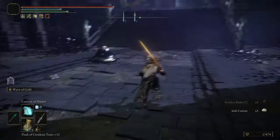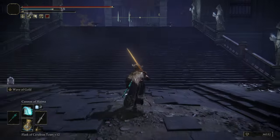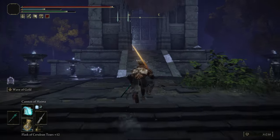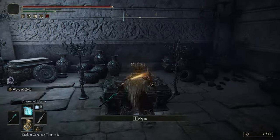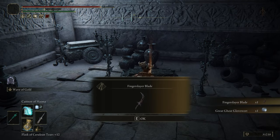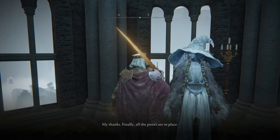Take that path. You're gonna find some really important items right over here, and there are a lot of enemies. Enter the building at the end of this road — that giant is gonna try to kill you. Take the Fingerslayer Blade — this is the important item — and the Great Ghost Glovewort.